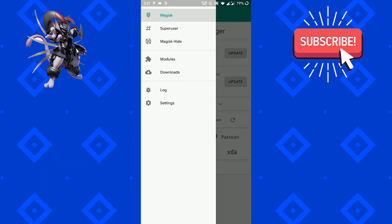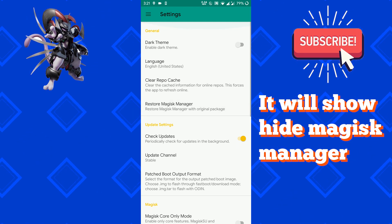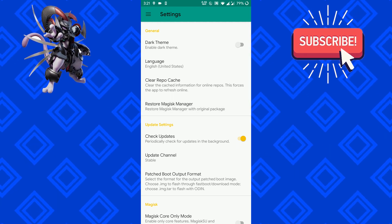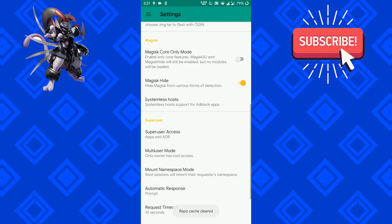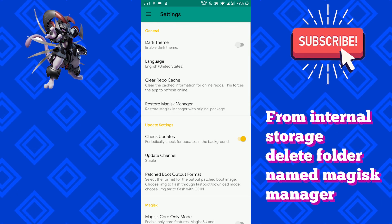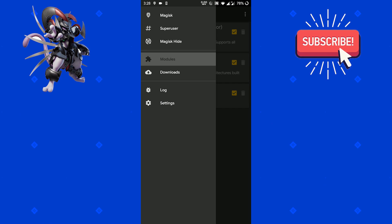After the installation is finished, go to Settings and tap on Hide Magisk Manager. It is very important to hide Magisk, or else Pokemon Go will give you an error saying the OS is not compatible. Now go to your internal storage and delete the folder named Magisk Manager.